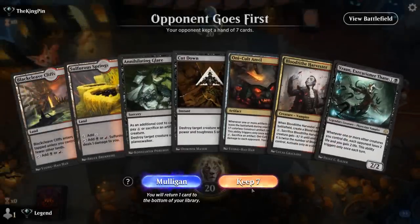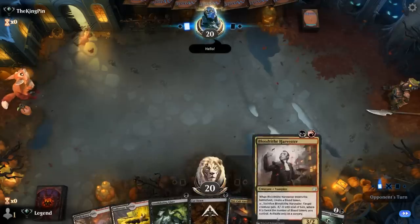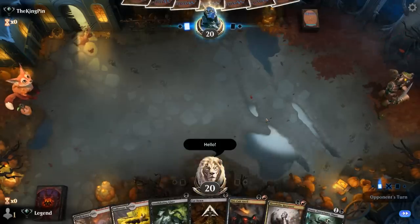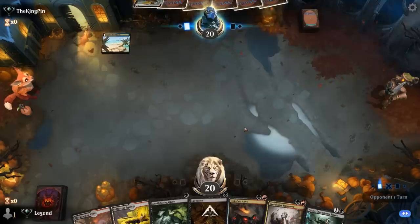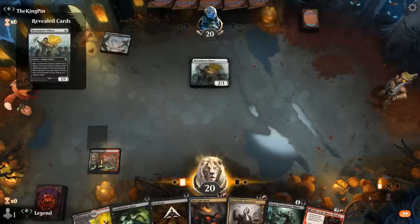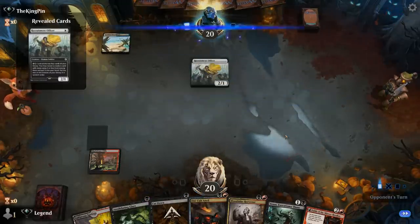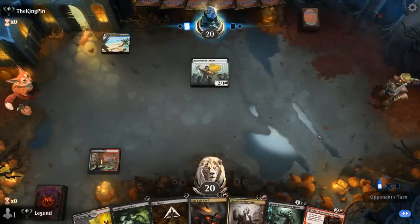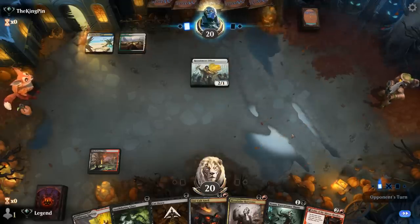We're on the draw and the hand seems decent — good Harvester to kickstart our Anvil, and Vran to go with Anvil as well, plus a couple removal spells. We'll need them against blue-white soldiers. Keep up Cut Down; we're not cutting down the Officers since they're scarier — the two and three drops we need to take out.